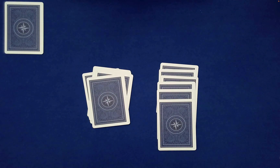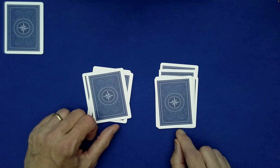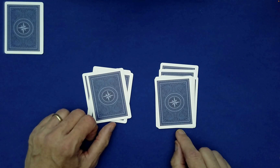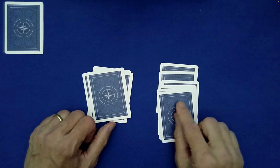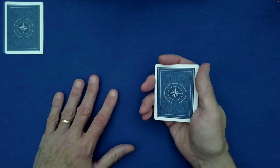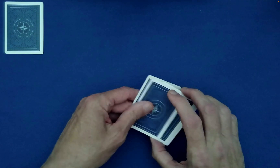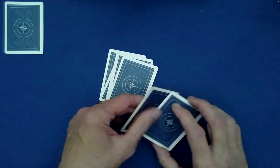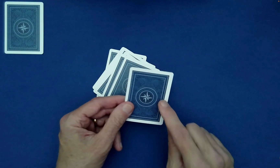If the spectator insists on putting the smaller packet on top, then after the next step you'll want to take the bottom card instead. The mnemonic I came up with is: think 'Barbie' — big top, small bottom. So if we put the big pile on top, at the end we go with the top card. Put the big on top of the small, then perform a Klondike shuffle.